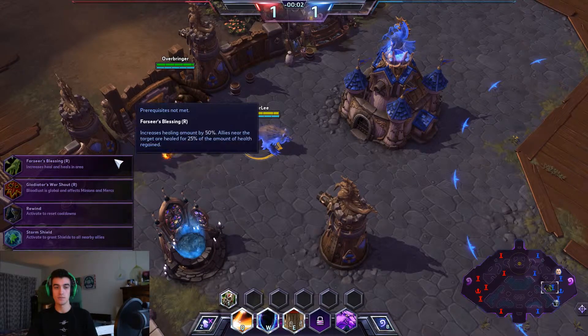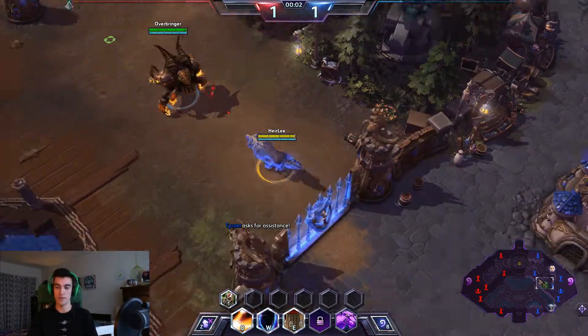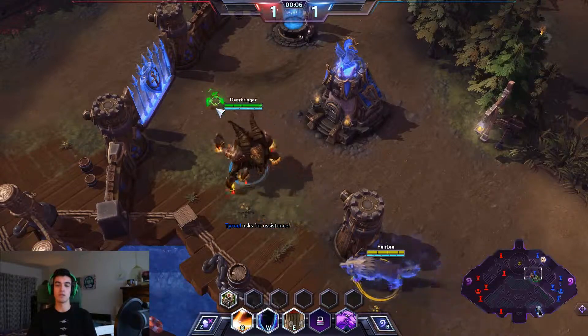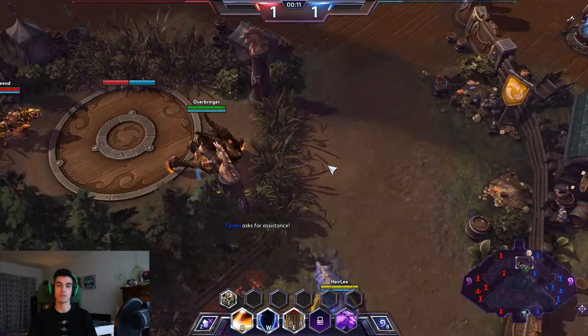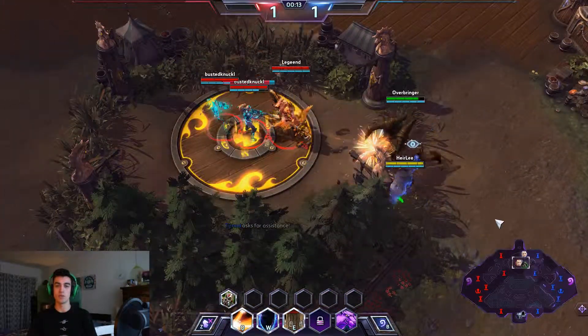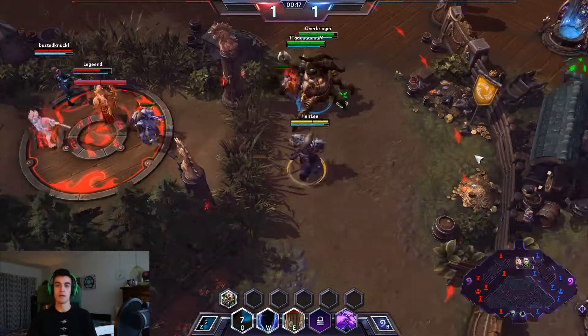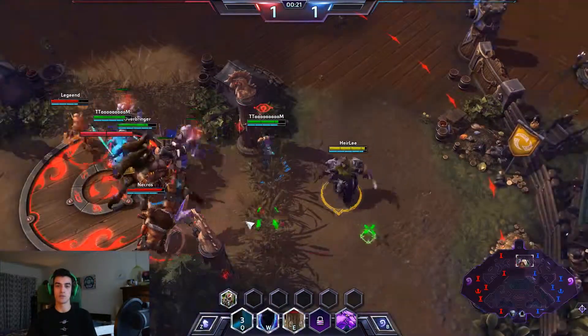Then lightning bond and we're going to see how it pans out. Your level 20 talent is generally circumstantial — I know a lot of talents can be — but generally you have a build you want with your team. Level 20 talents are most often the ones that are circumstantial.